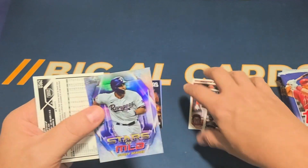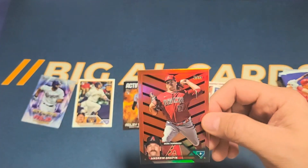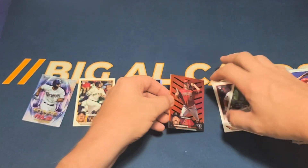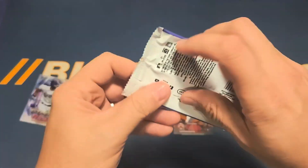We have a Stars of MLB Corey Seager, and then one of the base Halloween cards of Andrew Chafin, so I will start piles for each of these. I've got lots of piles here all of a sudden.